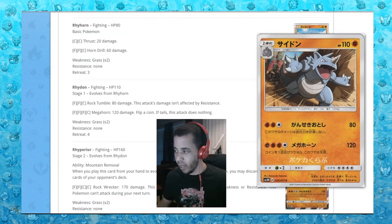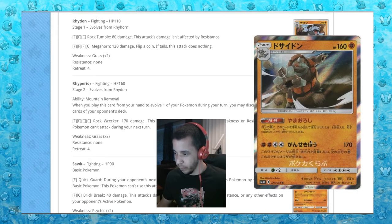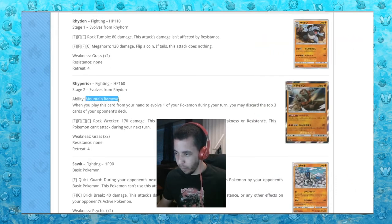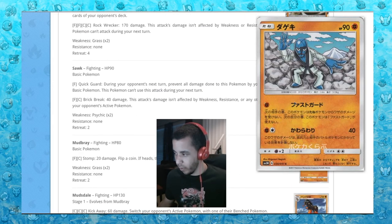Rhyhorn — nothing special. Rhydon — nothing special. Rhyperior with a nice holo. Mountain Removal: when you play this card to evolve, you may discard the top three cards of your opponent's deck. Rock Wrecker for four energy: 170 damage, not affected by weakness or resistance, but can't attack during your next turn. You'll never be used, unfortunately.